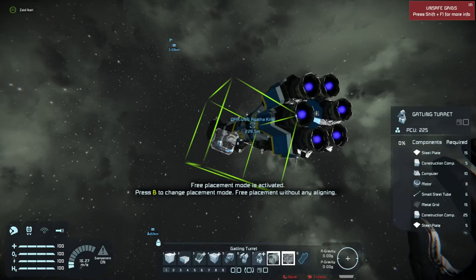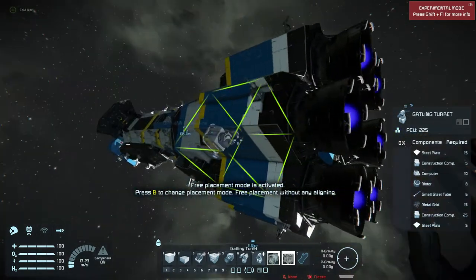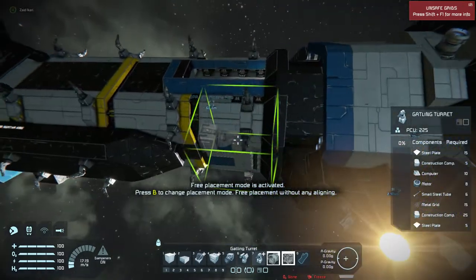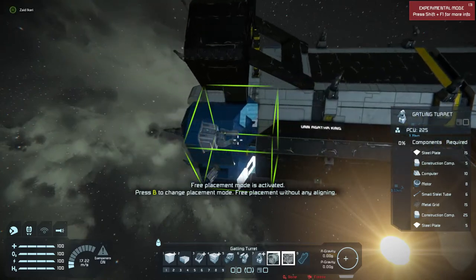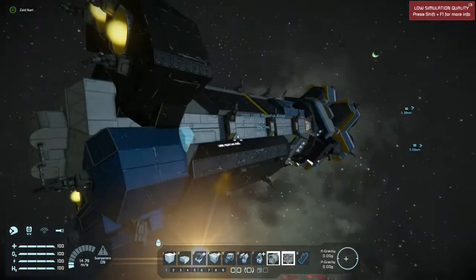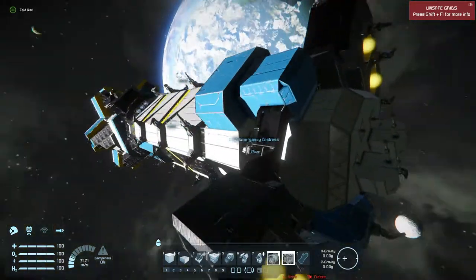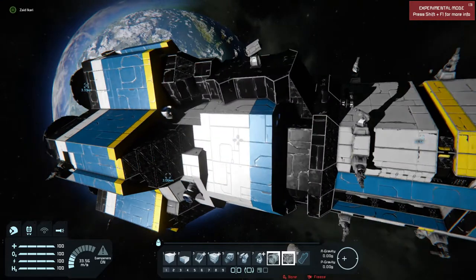So, here we are — the Deathka Agatha King, UNN Agatha King, whatever. It's bristling with guns, as you can see. I had to place them all because it was using some weird mod that used some other things, but the other mod I got on here is the Epstein Drive mod. You see all the guns, bristling.